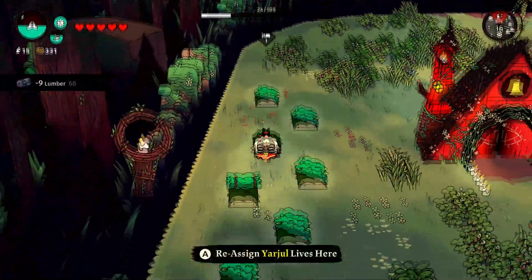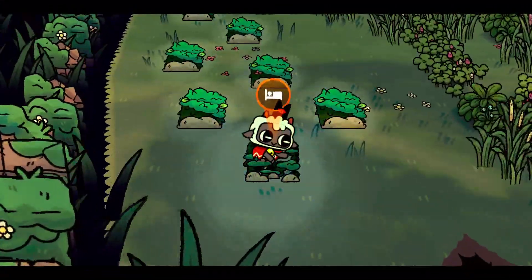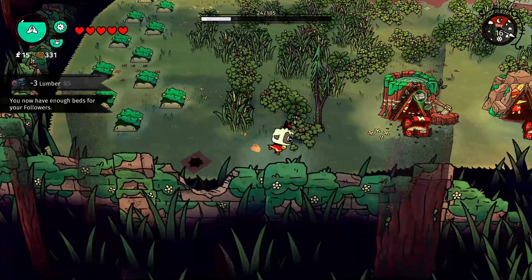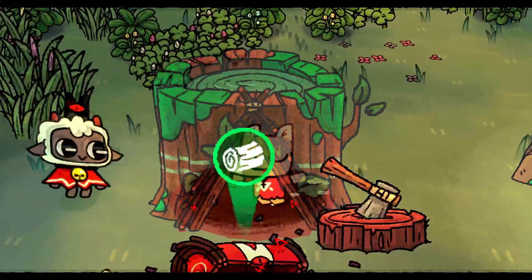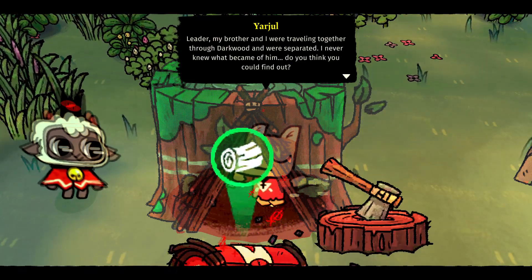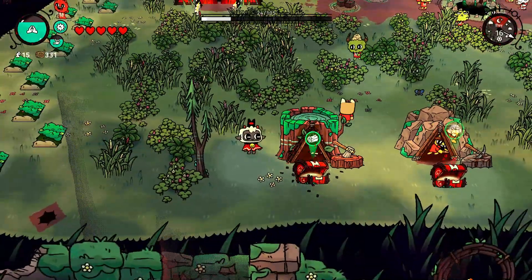The basic premise of Cult of the Lamb is pretty simple. You're tasked with gathering followers for your cult, building out a small town to support them, and of course to support yourself, and to defeat four gods who wanted to sacrifice you. The more followers you have, the more facilities and features you unlock for your goals. So to start off, let's look at the followers.